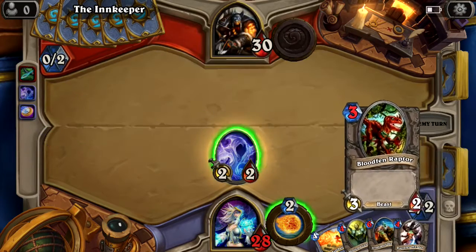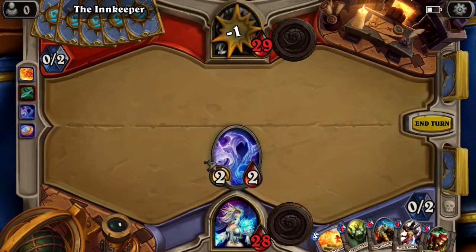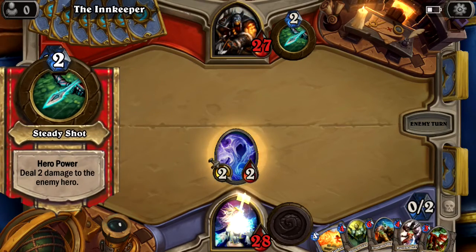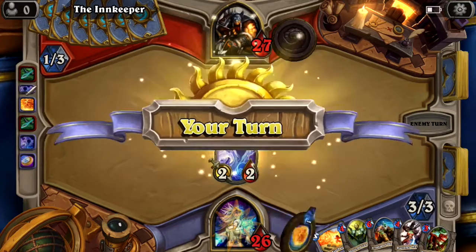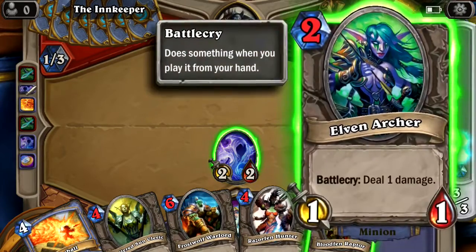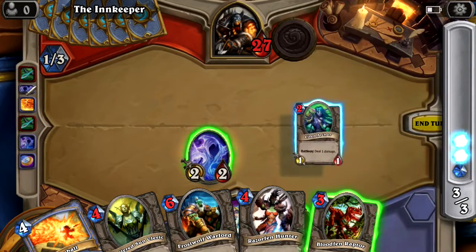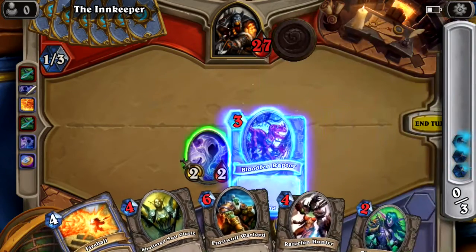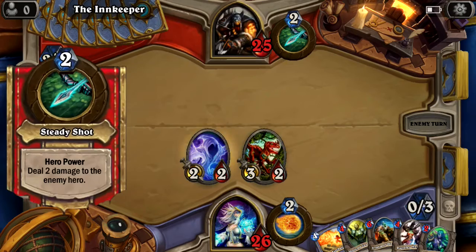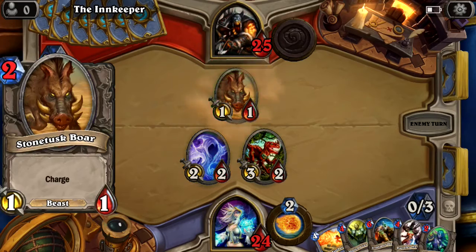He plays steady shot — deal two hero damage. That's kind of foul. The thing I don't like is that now all my things cost one more, which is why I didn't want to play that card. I think I'm going to have to take him out of the deck. She deals one damage — let's set out our minion and attack, then end turn. Hopefully this game is pretty quick.